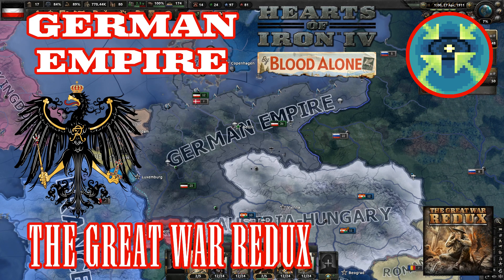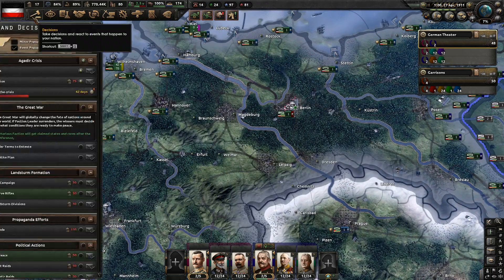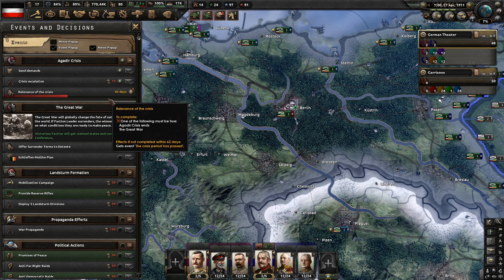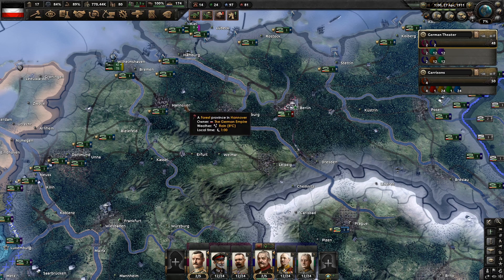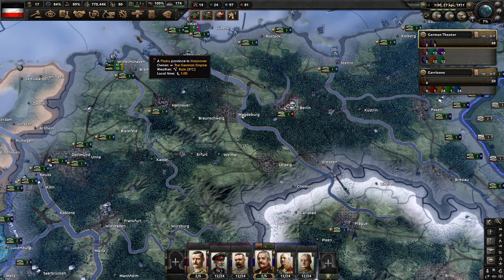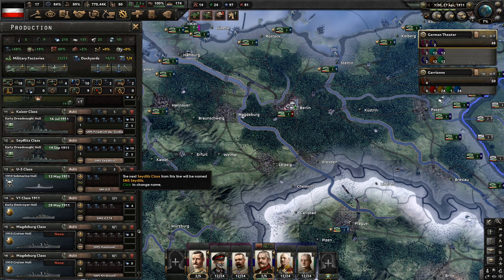Hi, I'm Exisys, and this is the Great War Redox mod for Hearts of Iron 4. We are currently playing the German Empire and we are in the midst of the Agadir crisis, with 62 days to resolve it. But before we unpause the clock, there is another issue of utmost importance and urgency: our construction queue.